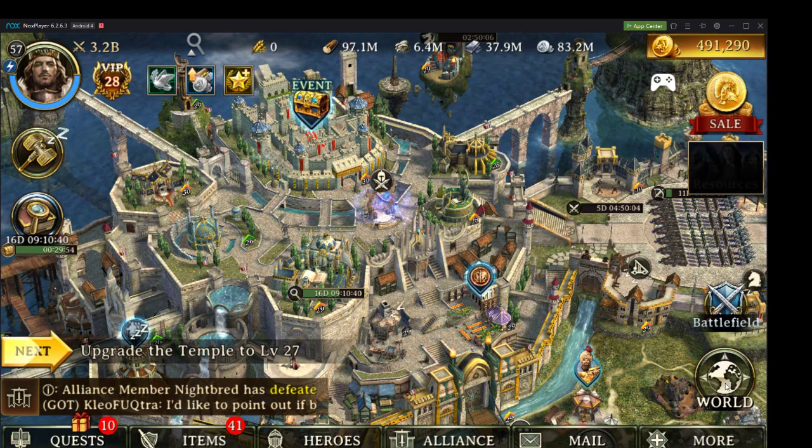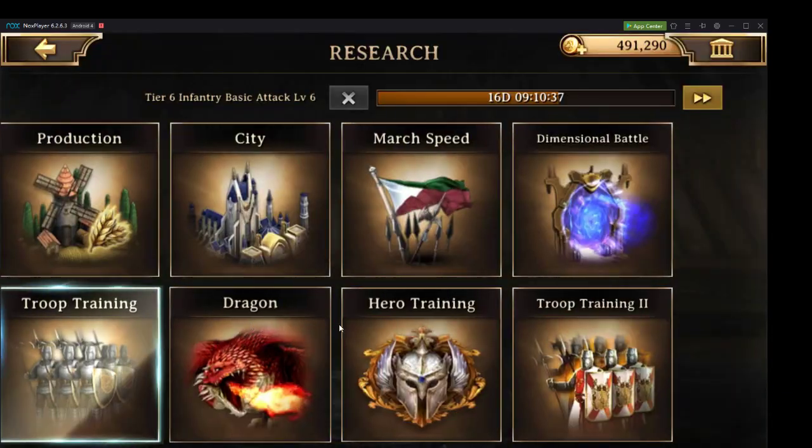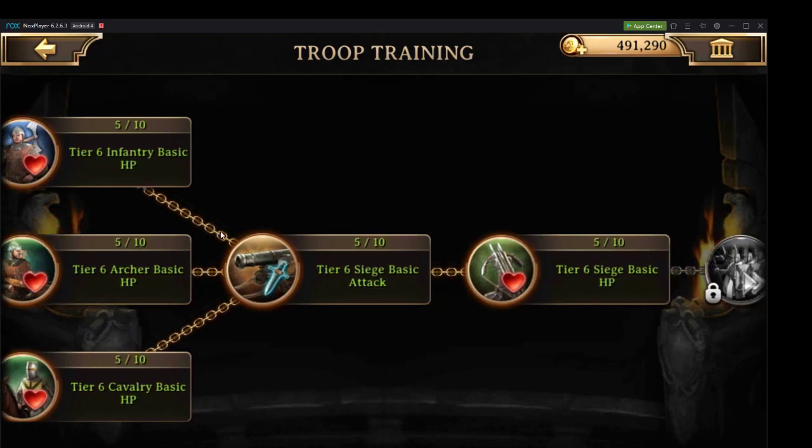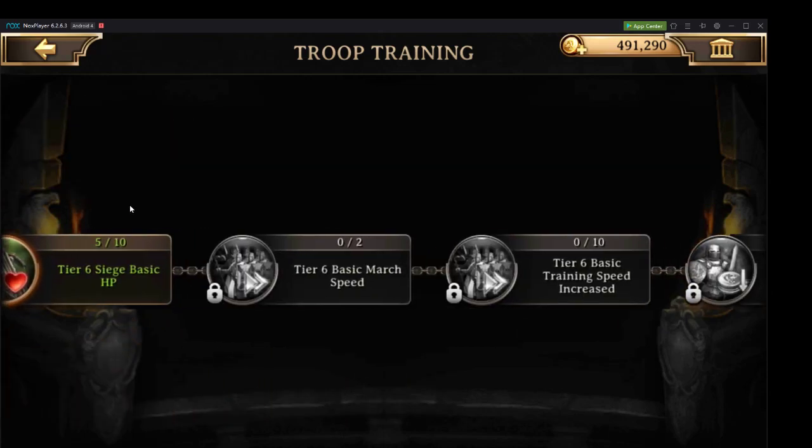Troop Training is an amazing research tree. It's one that I'm getting heavily into myself, and one that gives you a ton of great benefits because it increases the base stats of your troops. Just like with Guns of Glory and pretty much everything, all of your equipment and all of your stats are percentages — percentages that are added on to a specific number. You can't just give a percentage off of nothing and say my troop attack's 1,200%. That's not how this works.